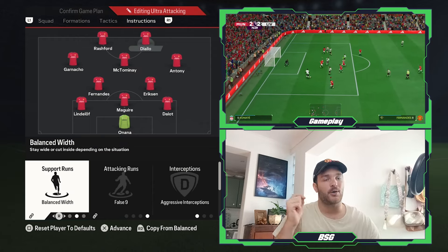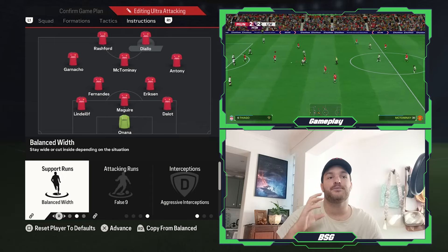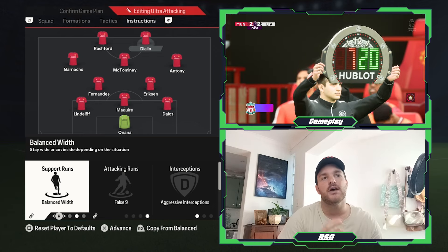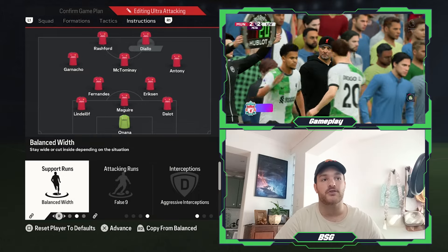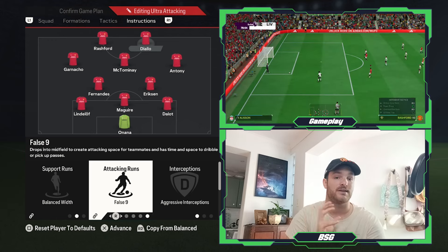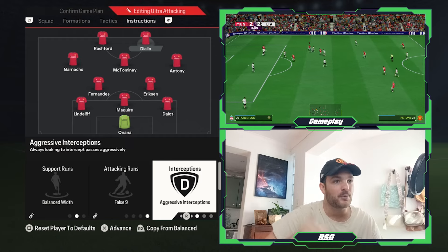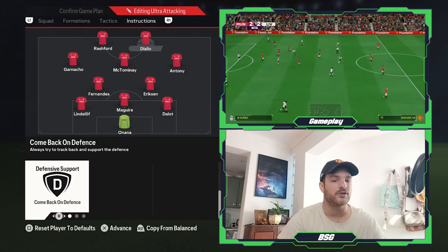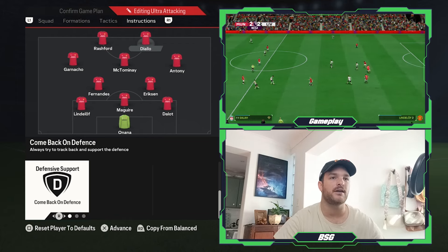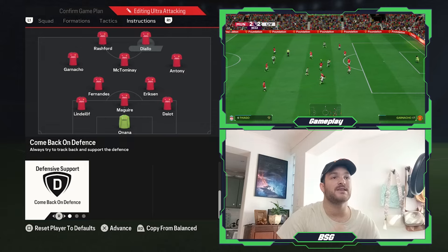Moving on to Amadou Diallo — he was an absolute king on the day, everywhere and doing everything possible to make sure United got the win. Trying to replicate a role where he's drifting all over the place. For the support runs I've set him to balanced, allowing him to drift in and out of the more central areas. The attacking runs are set to false nine, allowing him to drop a bit deeper, link up nicely with McTominay, Anthony, and Garnaccho, and sometimes even slightly deeper, getting on the ball and trying to create further up the field. Interceptions set to aggressive, implementing that effortless work rate he had when he came on. The defensive support is set to come back on defense — we did see him track back quite a lot. I can't remember if he took the ball off Harvey Elliott or Darwin Nunez on that counterattack, but I think it may have been Darwin Nunez, and that kind of led to one of the goals.